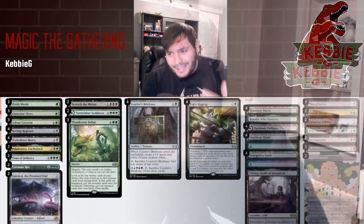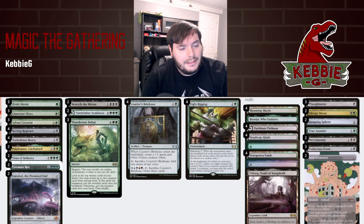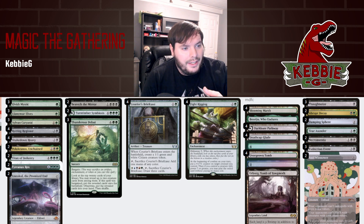Let's get into the deck list. We have two Beseeches, four briefcases, four Fight Riggings. If we get Beseech in the mirror, we can sacrifice Fight Rigging and go digging for potentially another Fight Rigging to reset — so there is that possibility. We can also Fight Rigging and hopefully get Thunderous Debut. Thunderous Debut is more likely to sacrifice Fight Rigging or a briefcase to get the bargain mechanic going. We have a decent amount of early game ramp: Regisar, Heavy, Pelucronos — these are our enablers.